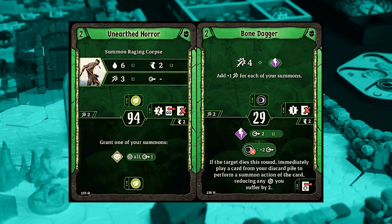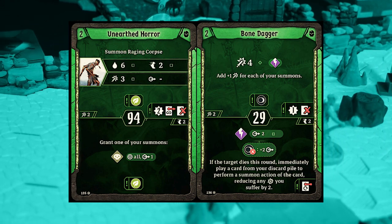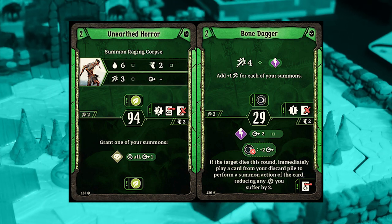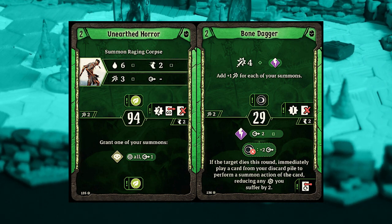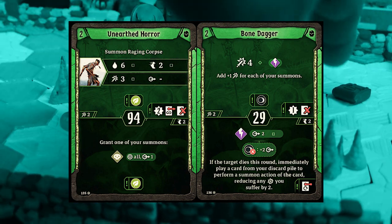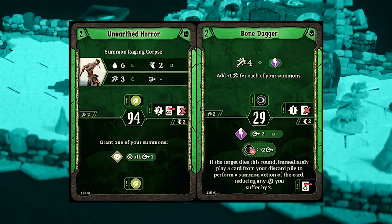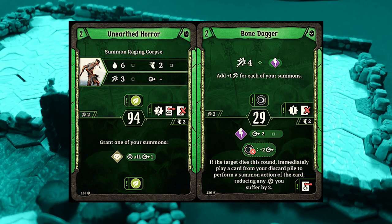Level 2 — your first level up and your first big choice. At level 2 you have to choose from Unearthed Horror and Bone Dagger. Unearthed Horror gives you access to your first big powerful loss summon: the Raging Corpse. This guy has 6 health, 2 movement, and does a base of 3 damage. He also puts a leaf on the board when you summon him. He's obviously a pretty big step up from your skeletons and your wraith. You should take Unearthed Horror if you're going for the Single Summon build. It's got a nice late initiative at 94 to make sure your Raging Corpse gets summoned after the enemies go, so it's less likely to immediately take a hit. The bottom half of the card grants one of your summons a poison to all adjacent enemies.